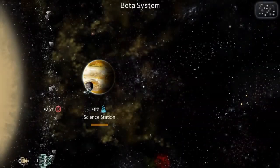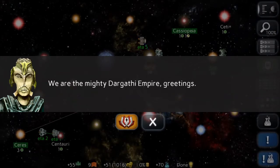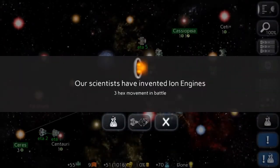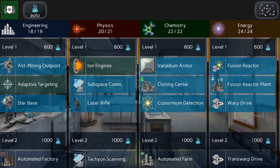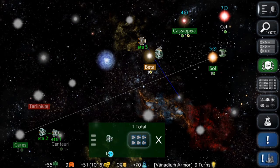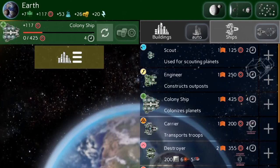The Beta system — looks like there are no planets here. And I was wrong, that's not the Bylons, that's the Dargothi. They're going to fight me soon — they're very aggressive. Got ion engines, let's get vanadium armor. I can't go anywhere else with the scout, so I'm just going to take him back to Sol. More colony ships.